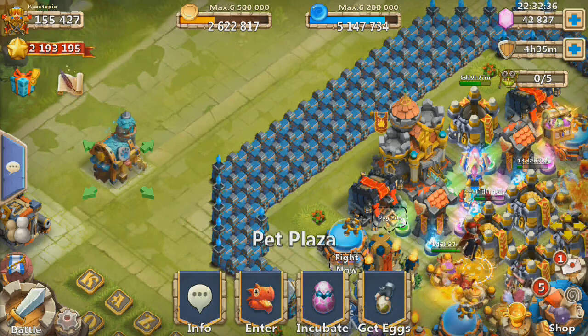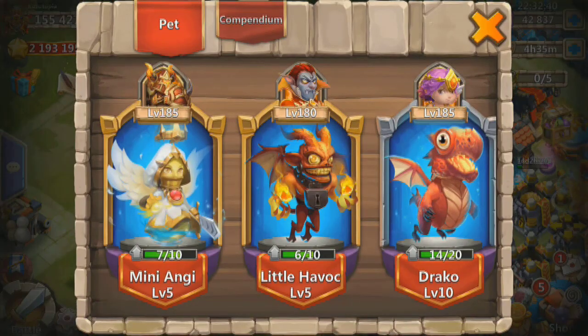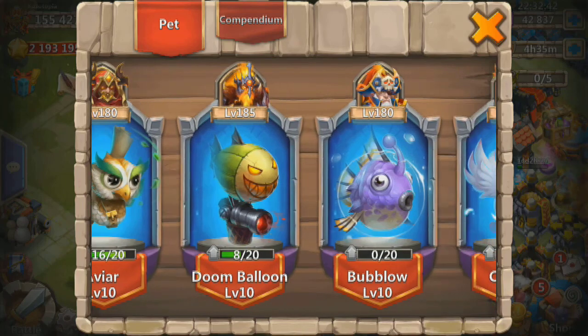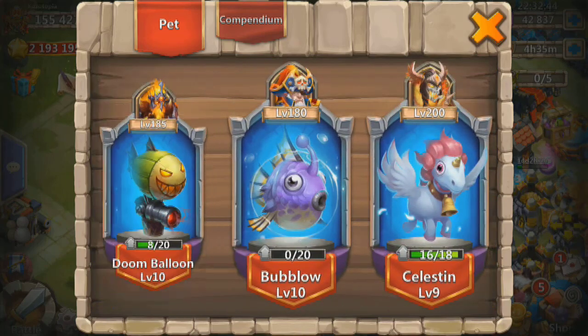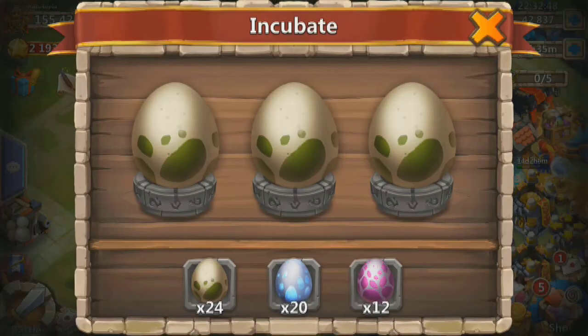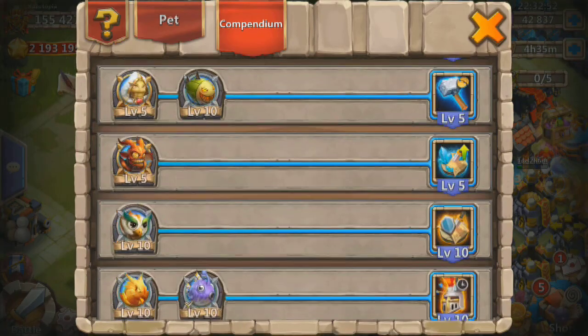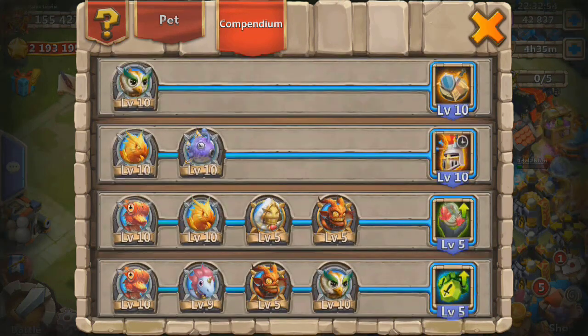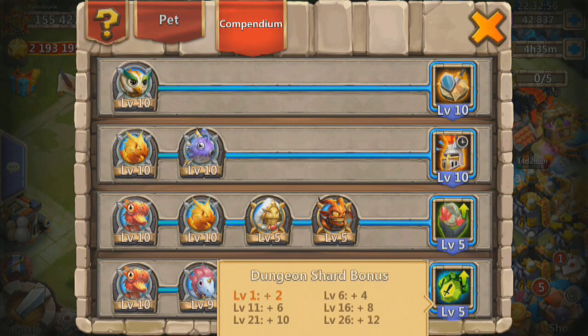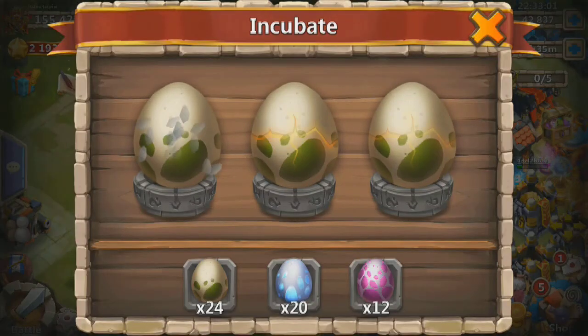Okay, here we go, let's get right into it. This is my pet plaza. We're going to be hatching a bunch of these eggs and seeing how far we can take these guys up. Of course what we're really looking forward to in that compendium is the next level for the shards — still trying to get there. Let's find out how many gems this is going to take.